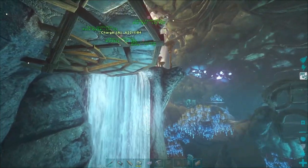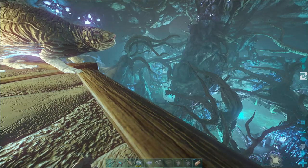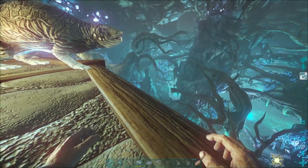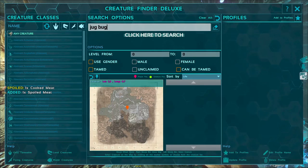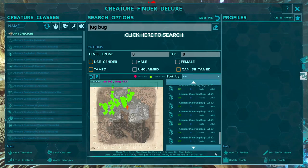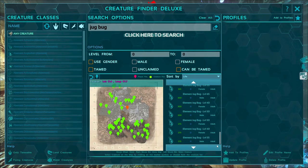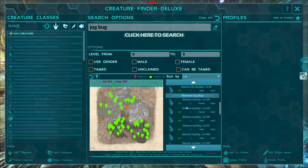That's basically the plan for this week. We might try and get some element jug bugs — they are a thing. If I search jug bug... we do have aberrant water jug bugs as you can see here. It's probably going to cut through a bunch of them — I got oil ones now. And there are element jug bugs.